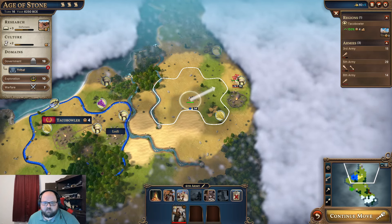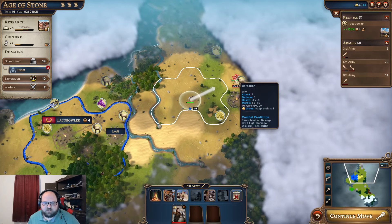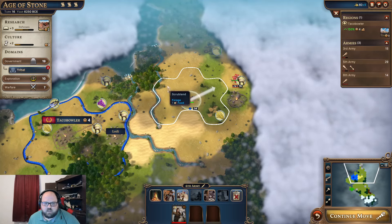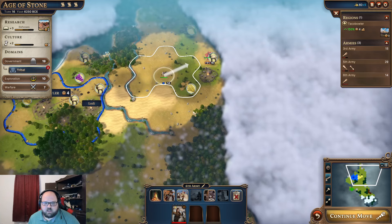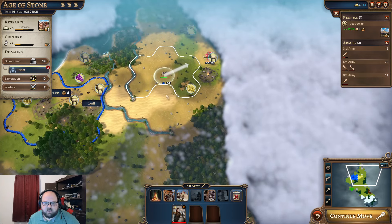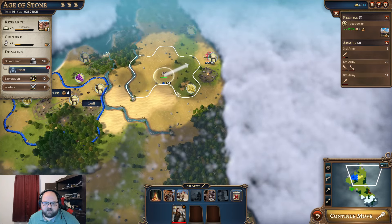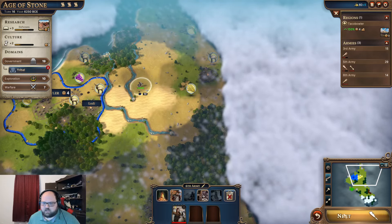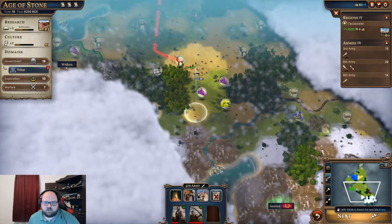So this is a barbarian camp — that's what's going to actually threaten me. I want to make sure we're defended. I don't think he can get to me back here. Continue to move.